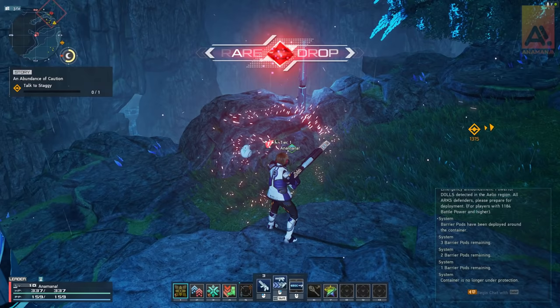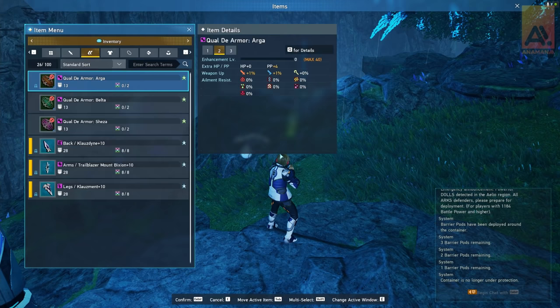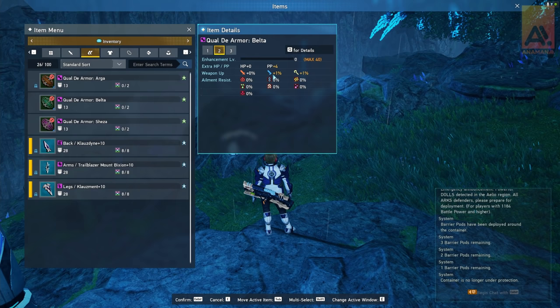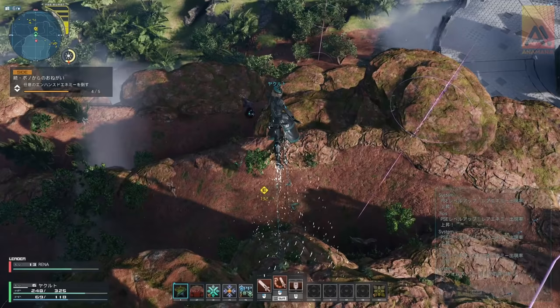This is our third and final unit shown in this video — the Qual de Armor Belter. Again, level 12 to equip, 13 armor. This one focuses on range and tech this time around, plus the 4 PP as well. PP being your photon points, which you use when activating your photon arts and techniques. It is the resource that you use and manage when you are using these abilities.